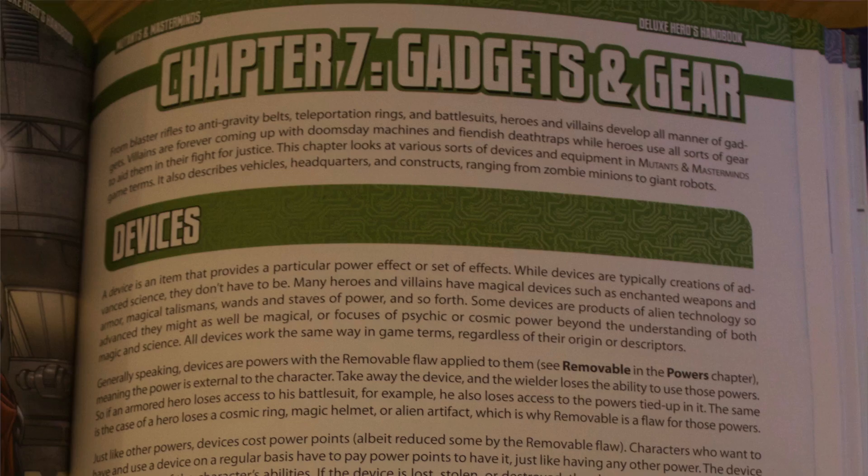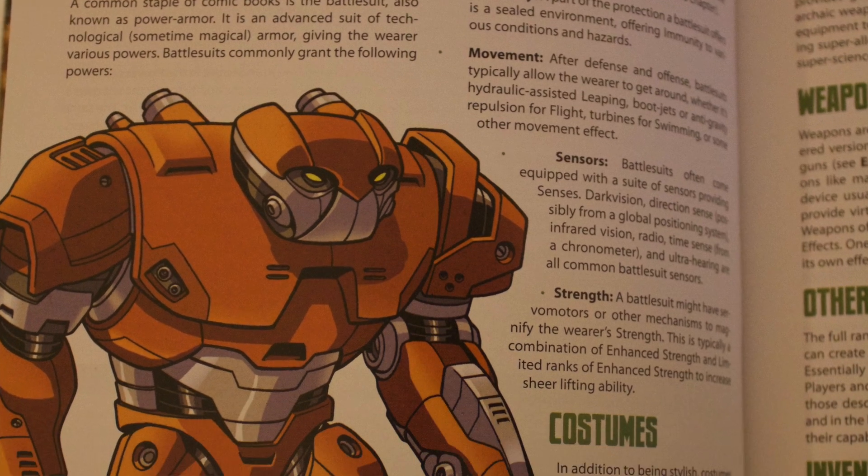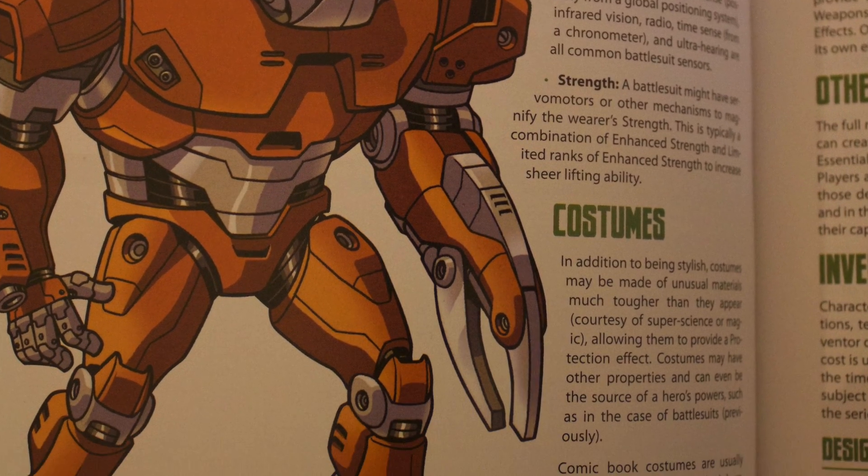Chapter 7 is gadgets and gear — things like binoculars and various tools. It also explains that if you're an inventor with advanced skill points in technology, it tells you how to design a device, how to make it, and how much time it would take. You can be a mad scientist who needs a gadget right then and there — you design it, make it, and it can give you any power you want.